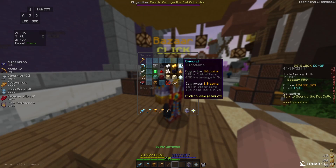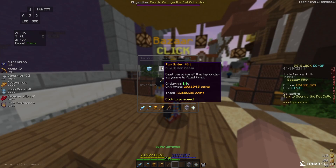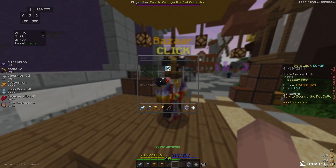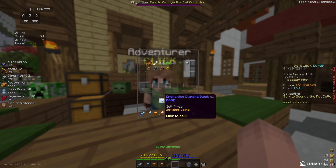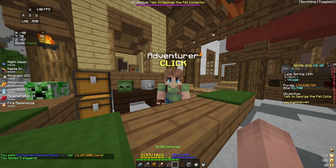For my first flip I'm going to go to the bazaar, go to diamond, and put in a buy order for 64 enchanted diamond blocks. This cost me just over 13 million coins. Once my items start to fill I can take them out of the bazaar, go over to the NPC shop and sell them. Once I bought all 64 enchanted diamond blocks I can sell them to the NPC for 13.1 million coins, making me about 70,000 coins profit.